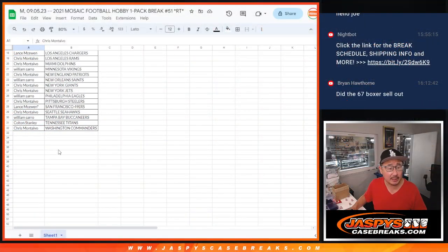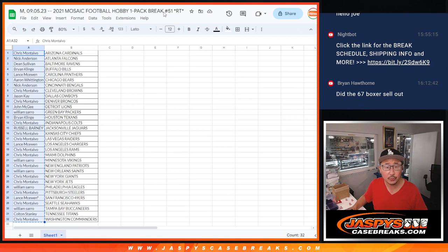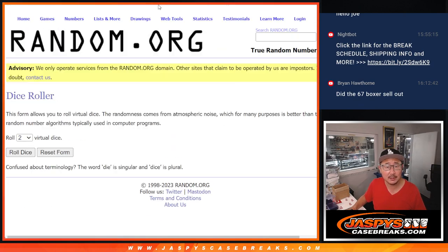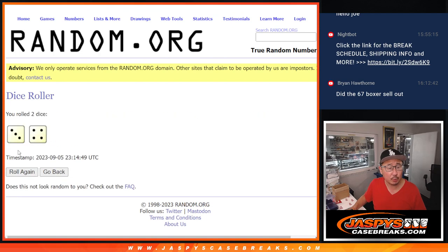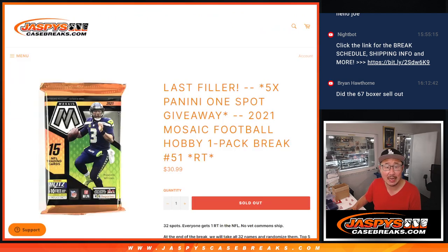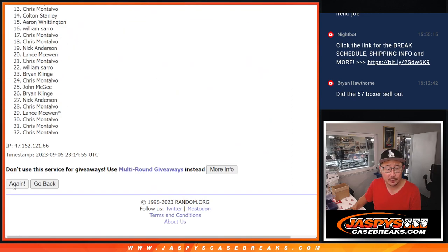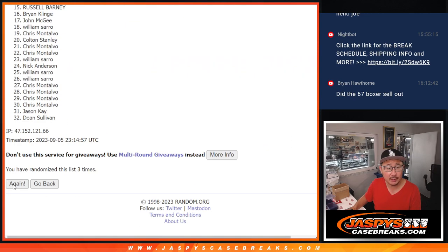Now let's flip back over here. Let's gather everybody's names, 1 through 32, and roll it and randomize that list. Three and a four, seven times. It'll be the top 5 after 7. Good luck. One, two, three, four, five, six, and the 7th and final time.